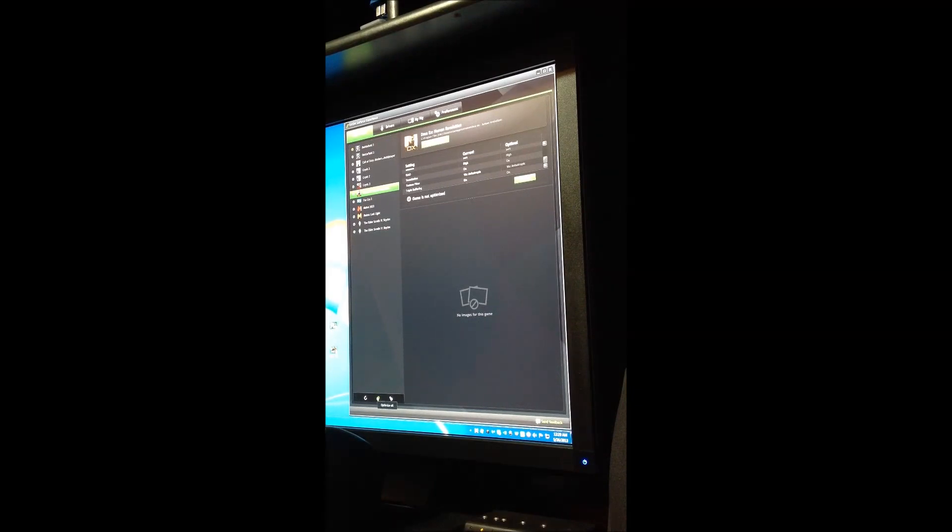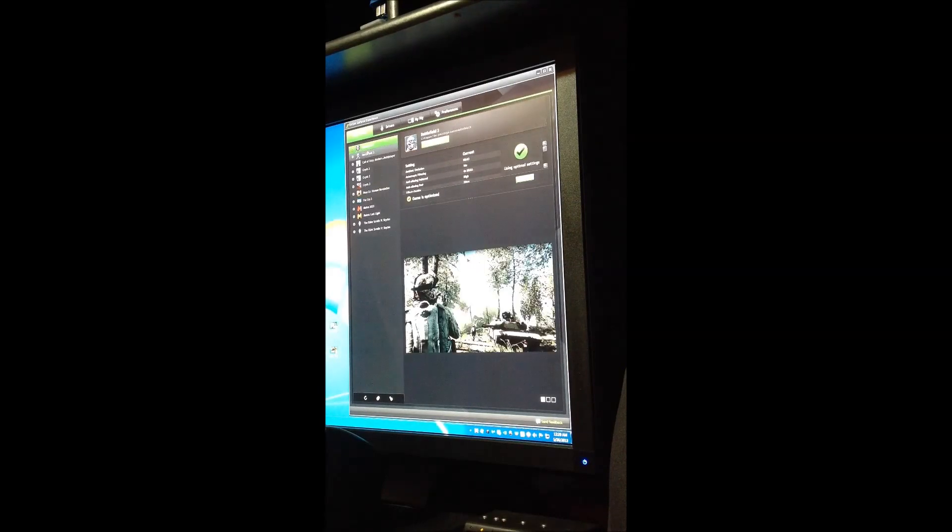This is Optimize All. If you click that button, it's going to go from Current — which means your current settings when you go to play the game — to Optimal when you click it. So if you see like on Deus Ex: Human Revolution, everything is matched up on optimal. As you click each game, you'll see it says 'Using Optimal Settings.'